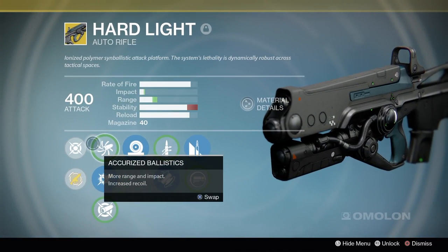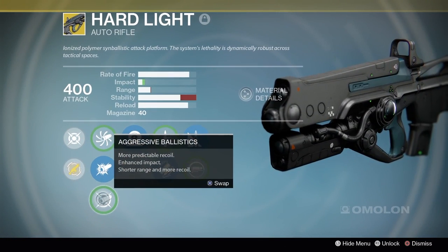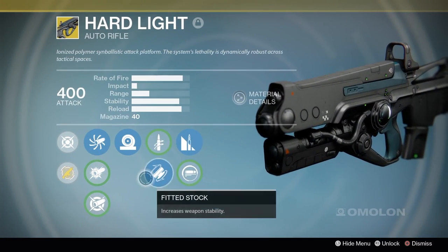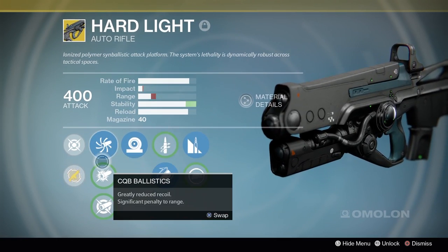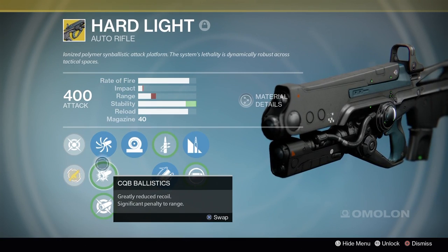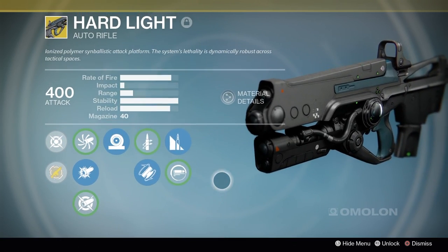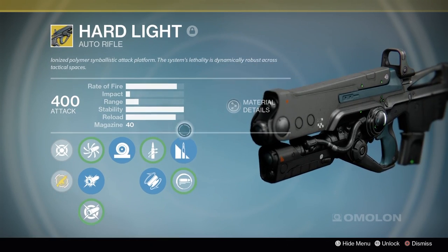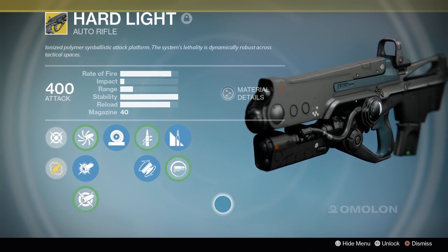Welcome back to a brand new Destiny video. Today we're taking a quick look at the Hard Light after the patch that recently came out buffing all auto rifles and taking away special ammo. With this hotfix also came increased air accuracy and an increased base damage of low rate auto rifles by 2.5%, and they increased the precision damage modifier up to 1.3.